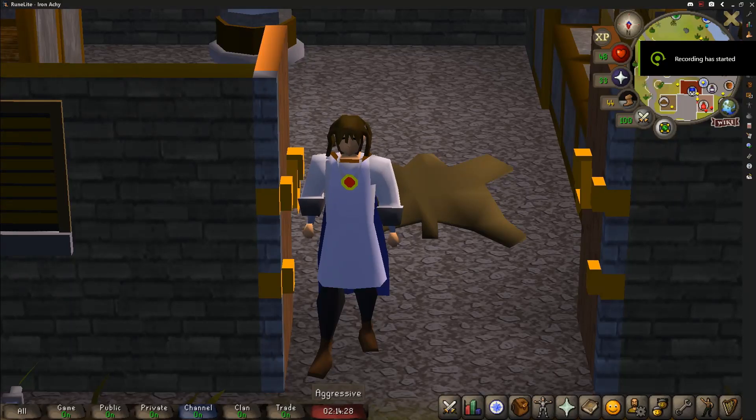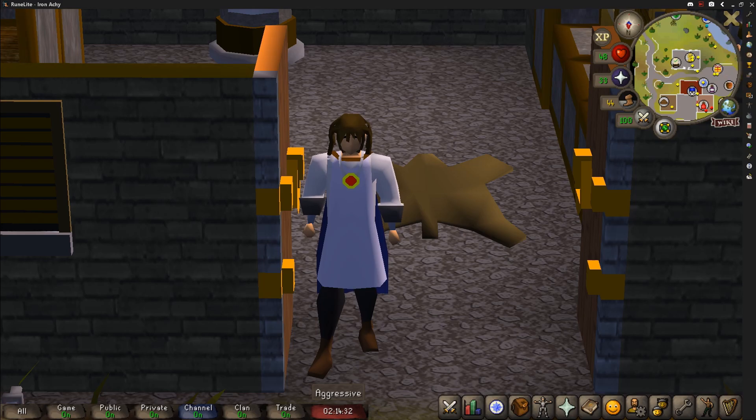Hey guys, Aki here and welcome back to the series Free to Play Iron. In the last episode, we finally got ourselves a strength amulet and some holy symbols. In today's episode, we're going to be selling off the symbols, getting some range gear and training our range, and then we're going to be doing some skilling. I hope you guys enjoy the episode and let's get right into it.